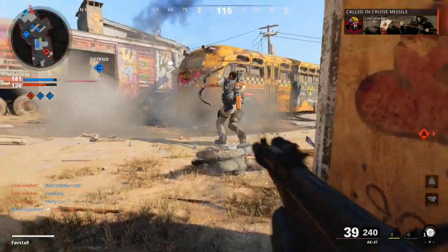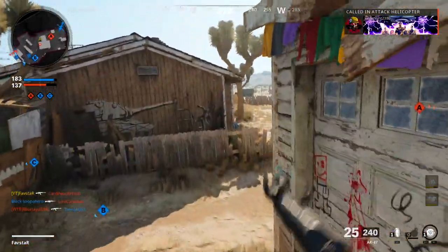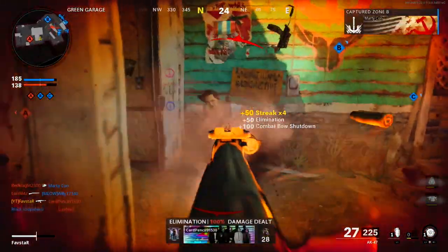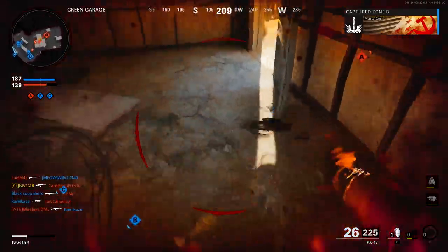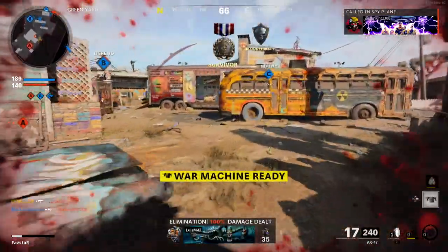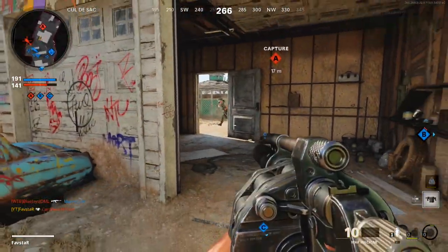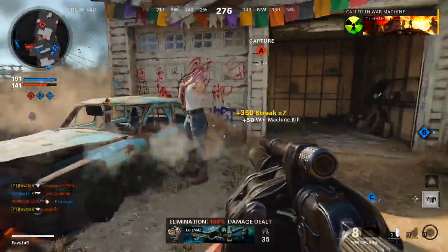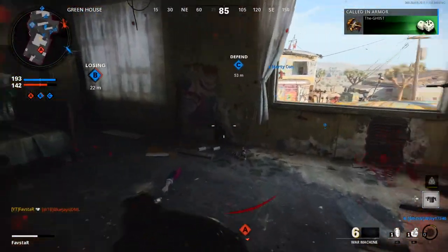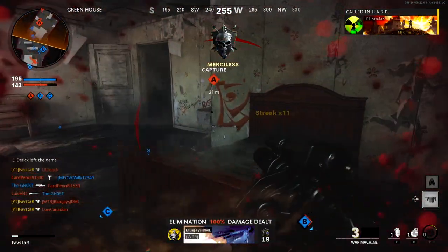The spawn protection system, while probably necessary, feels at times like a blessing and at other times like a curse. But this leads us to an important question: do we actually need spawn protection? I believe that we do, but the current system is much too strong. The five-second immunity provides ample time to seek cover in a building, making already fairly weak scorestreaks even weaker. Of course, this is just my opinion — is the spawn protection system balanced as is, or does it need a change? Let me know in the comment section down below.